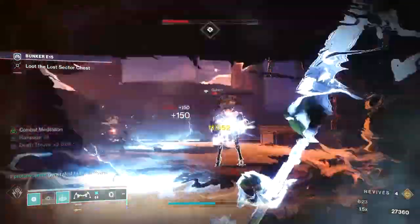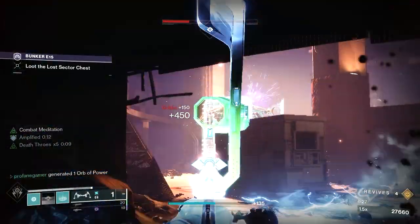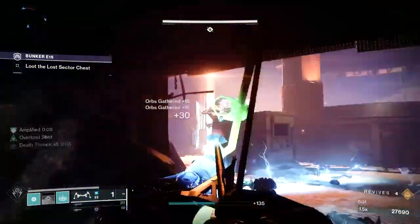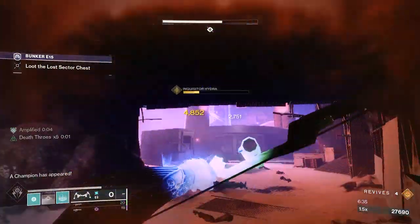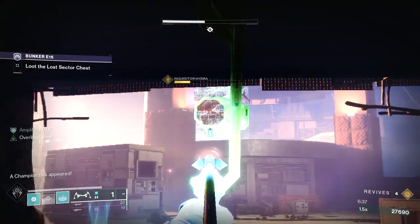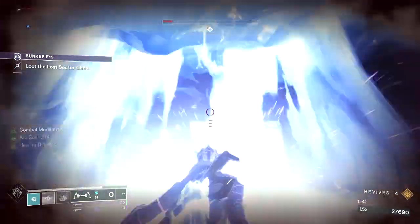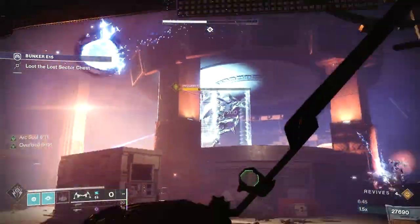Whatever you do this season, do not fall asleep on the Arsenic Bite. Not only is it a great PvE weapon, but with the right combination it's also an astounding PvP weapon. If you've got the Arsenic Bite sitting in your vault, dust it off and start using it. If you don't have it, it's available through open world drops, and at different times you can find it through Xur.